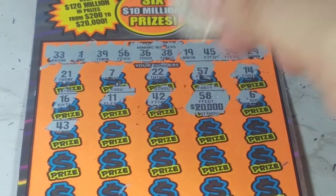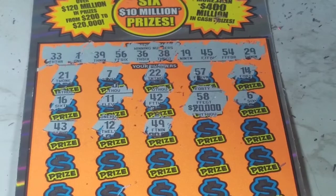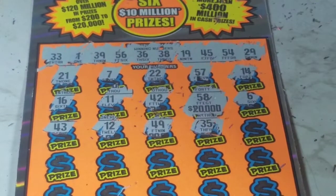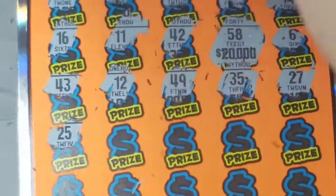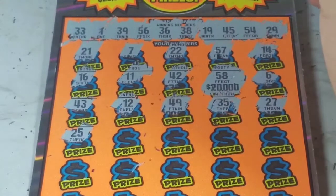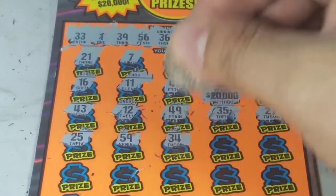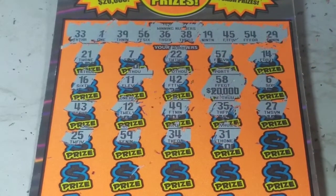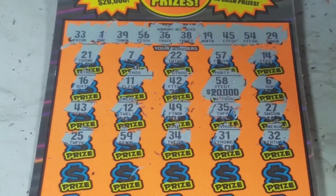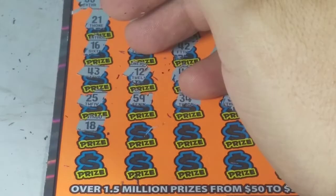46, 43. 12 — they don't have 12. 49. 35, 36 — not a match. 27 — not a match. 25 — let me move the ticket — 25, nope. 59. 34. 33 — over there. 31. 32. So we have two last lines, last chances to win something. I hope we win at least my money back.